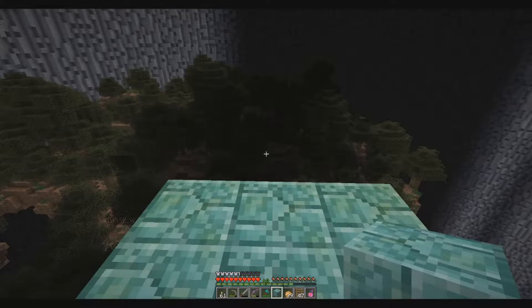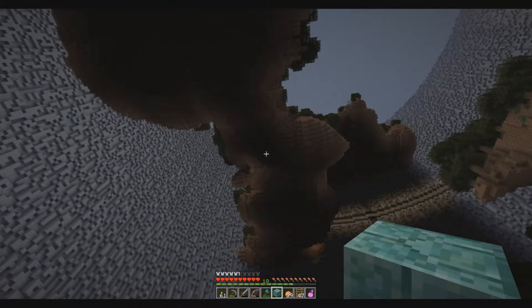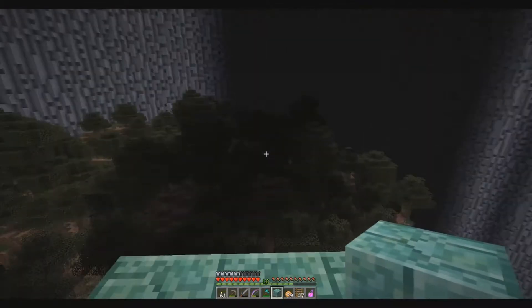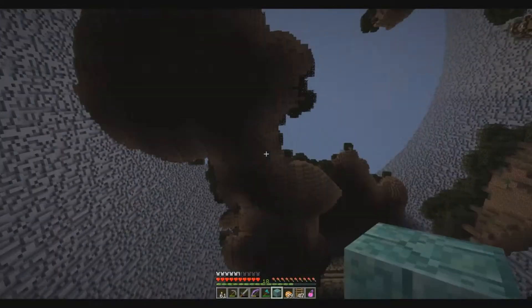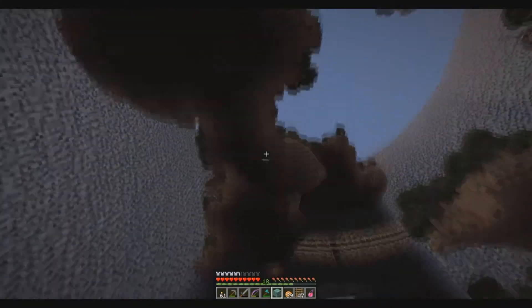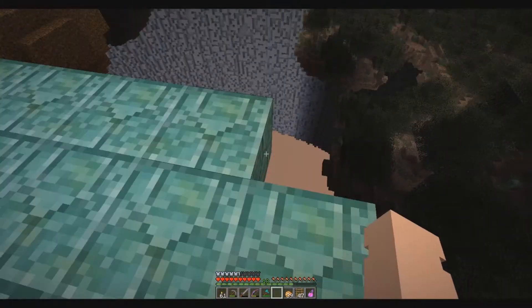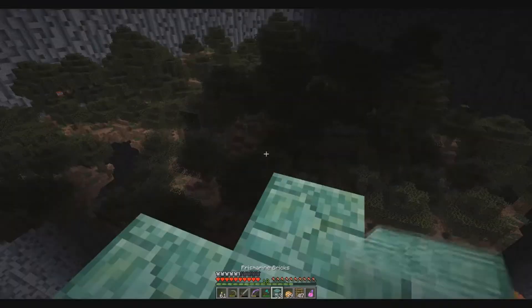Why take the shortcut when you could take the long way? I could just remove the entire island — I have TNT, I can blow up the entire island if I want to. That could be very fun, just blowing up this entire island above me. But then the area is going to look ugly. I want the area to look kind of pretty.